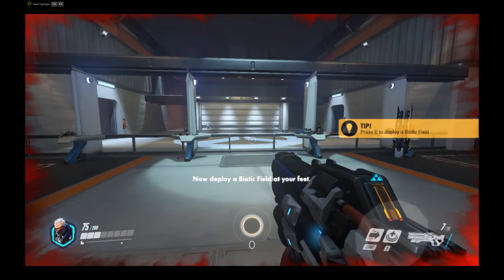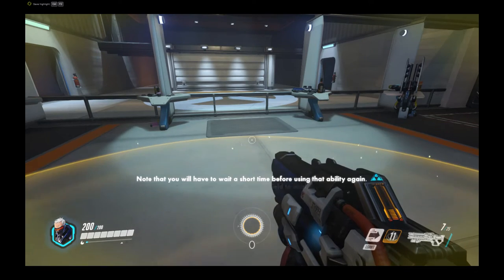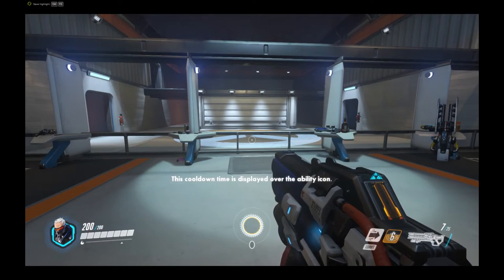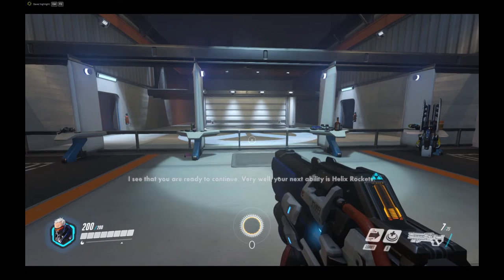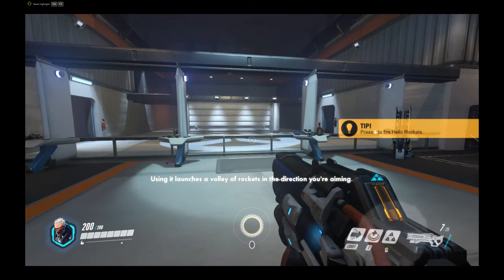Now deploy a biotic field at your feet. Stand inside the circular field to heal. Note that you will have to wait a short time before using that ability again. This cooldown time is displayed over the ability icon. I see that you are ready to continue. Very well. Your next ability is helix rockets.